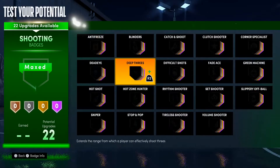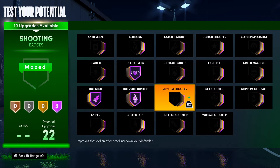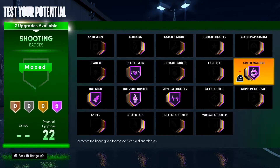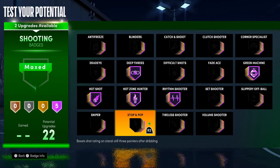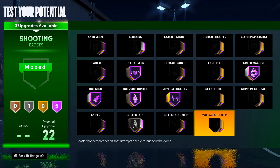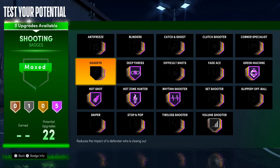For shooting: D3s Hall of Fame — this build can get D3s Hall of Fame because your 3-pointer is a 95. Hot zone hunter Hall of Fame, hot shot Hall of Fame, random shooter Hall of Fame, green machine Hall of Fame. And then the two right here — you get to choose volume shooter or stop and pop, which boosts shots on substantial 3-pointers after dribbling. For right now I'll put on volume. These are the best shooting badges you can get for this build.